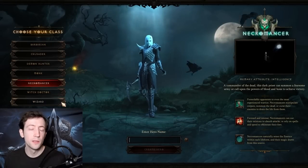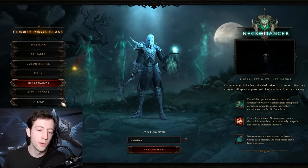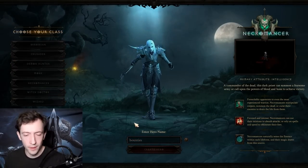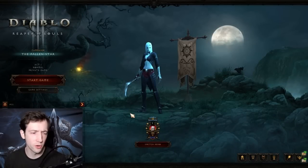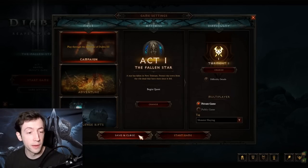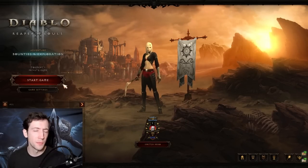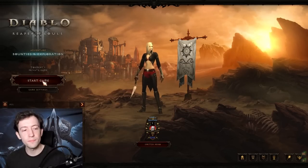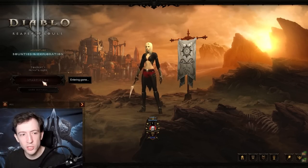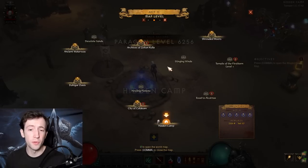When you start the season, the first character you create no matter what is a Necromancer, because you have to do Act 2 bounties on Torment 1. If you don't have the Necromancer, do it on the Witch Doctor — it's not a huge loss if you know your way around it, but you really want the Necromancer if you can. Start the game in Adventure Mode on Torment 1 and look for Zoltun Kulle or Magda bounties. If you don't have one of those two bosses, just restart — they are by far the easiest.